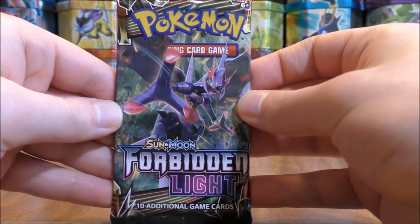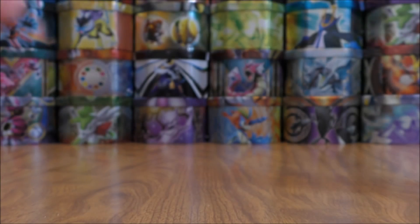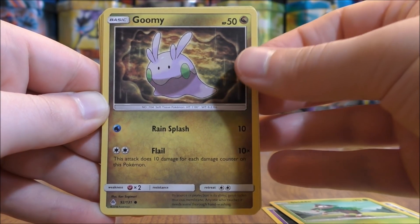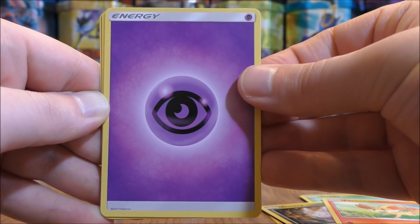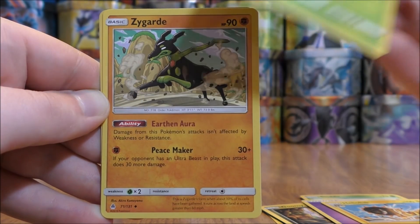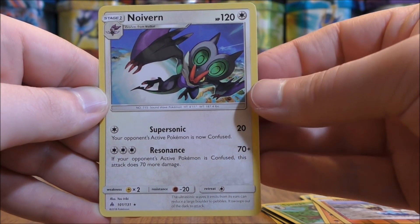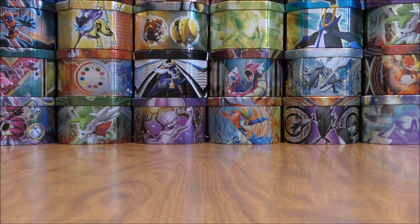Naganadel pack now. Pack starts with Honedge, Furfrou, Skiddo, Goomy, Fennekin, Psychic-type Energy, Heliolisk, Spoopa, Zygarde, Reverse Hollow of a Binnacle just a common. And the rare would be a Noivern — the first rare Reverse Hollow that I pulled in this opening.